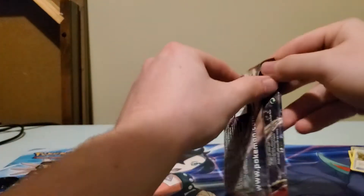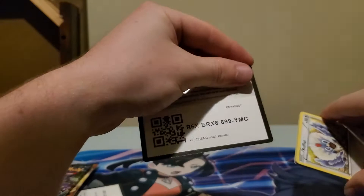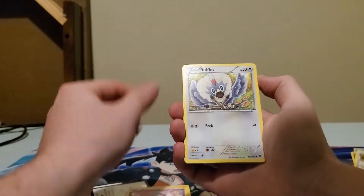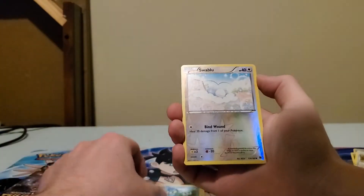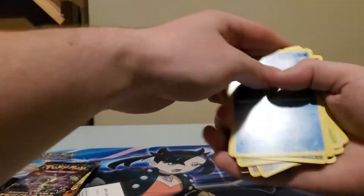We'll go Breakthrough here. Three to the front, also X and Y, so no energy on the back. We got Go Goat, Quillava, Wobbuffet, Rufflet, Chespin, another Chespin, Zorua, Froakie, Swablu, and a Braviary.